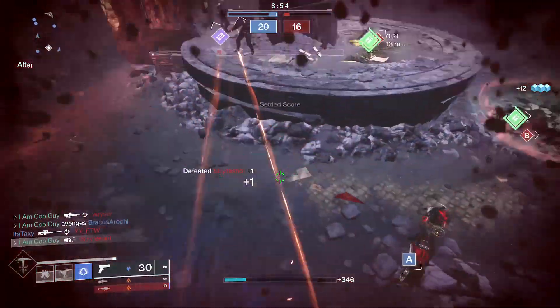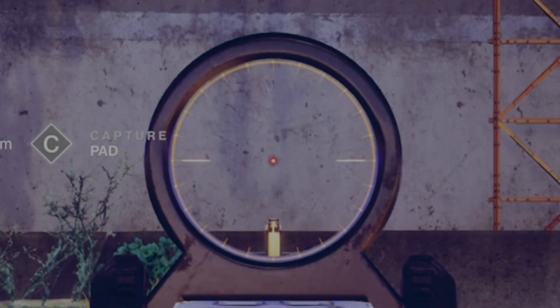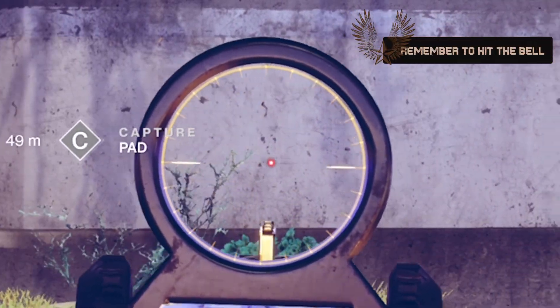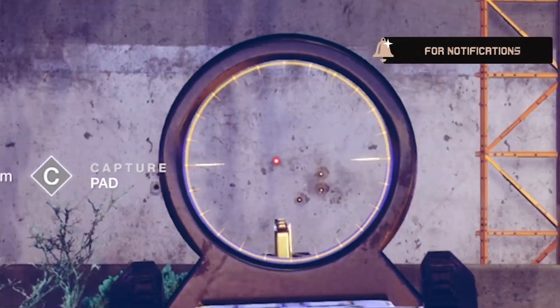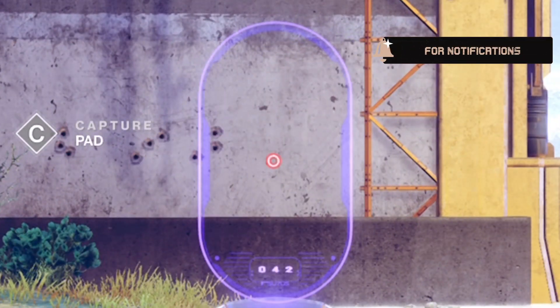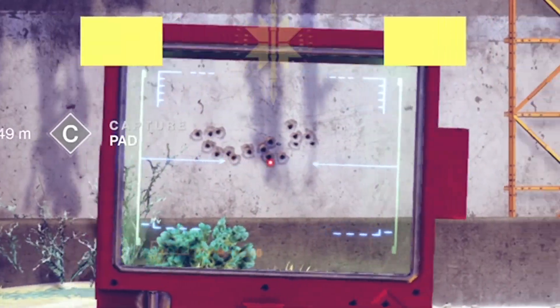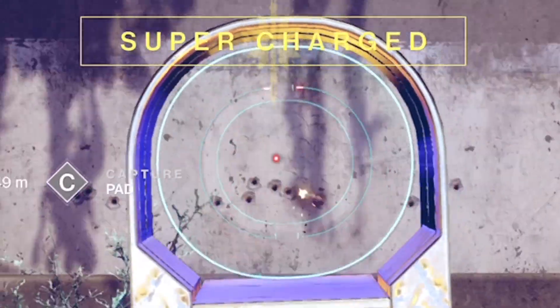Here are some clips of some other Pulse rifles — Messenger, No Time, Hailing, Last Perdition. I want you to pay attention to something: look at that reticle. As it's moving, as it's shooting, how it just flows across the screen — hitting that burst, riding the wall with the burst, very clean. It does this with all of them, and it's what you would expect to see.